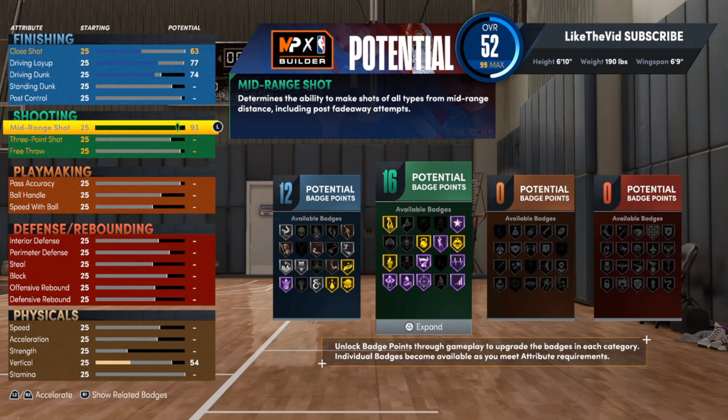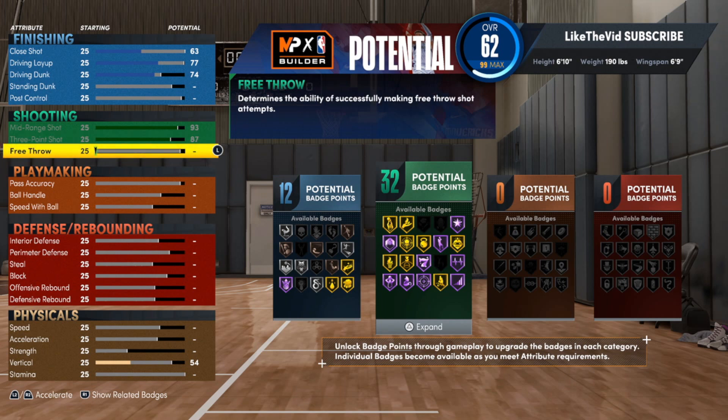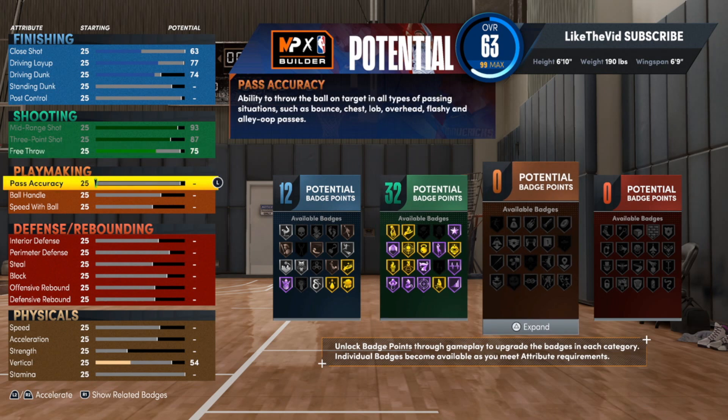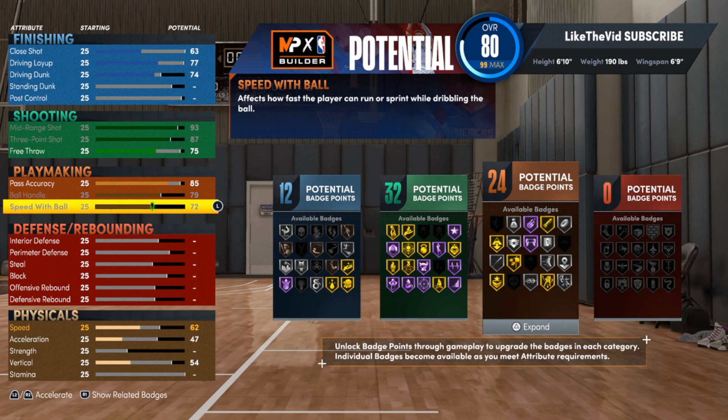This build needs a super high mid-range to be a true KD build — his pull-ups in the mid-range are ridiculous. For the three-point shot you need an 87 to get Gold Dead Eye, so put it up there and turn this into a demon type build. For pass accuracy we're going up to 85. Unfortunately we don't get pro dribble moves, but with a 79 ball handling you'll be able to make it work. Take the speed with ball all the way up.